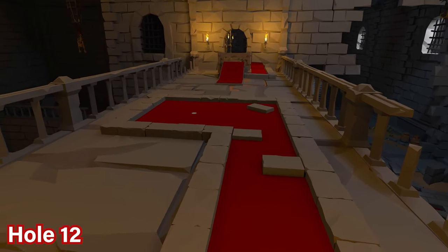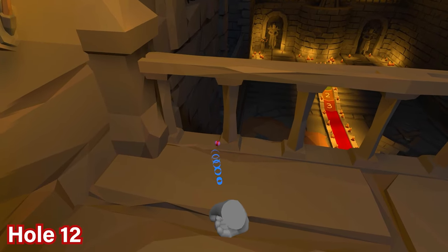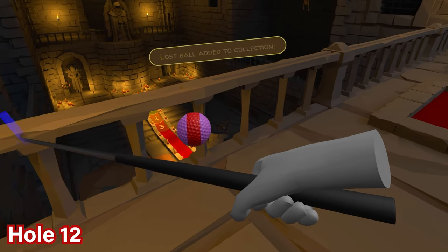For hole number 12, immediately look to the left behind the door at the beginning of the course. You'll see alongside the railing there is a pink ball that you can go ahead and pick up.